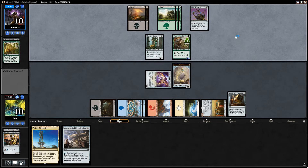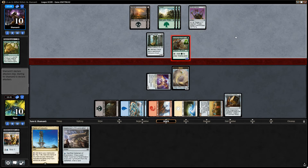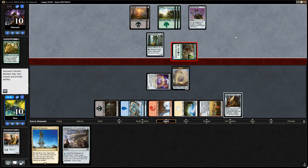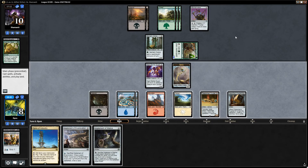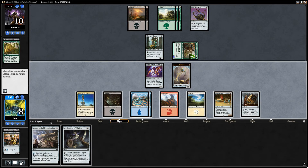10 and 10. The opponent has a lot of mana. I'd love to draw something like a Bastion Inventor, although Whirlermaker is going to really cause us issues. If this game goes long, I'm going to have a very tough time beating the Whirler. No artifact removal is a big downside. They can trade the Narnam Cobra for the Fleet Wheel Cruiser.